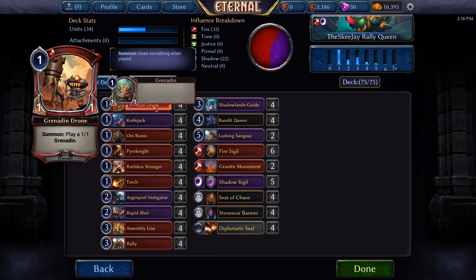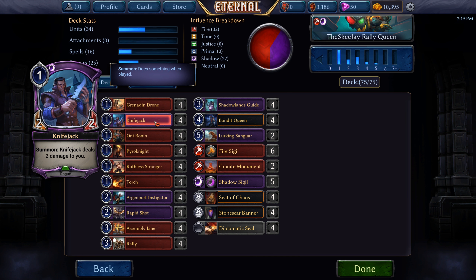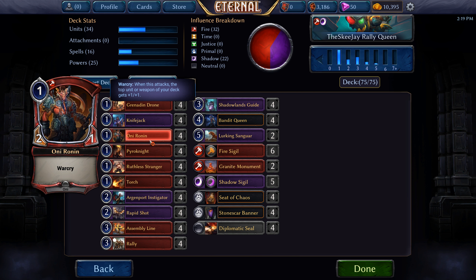The list that we're running has four Grenadine Drones — two creatures for the price of one — four Knifejack, a one-cost 2/2 that hurts you when you play it, four Oni Ronin, a 2/1 for one with Warcry.